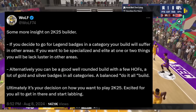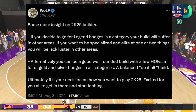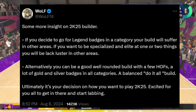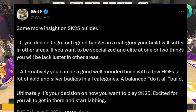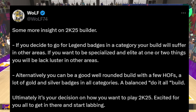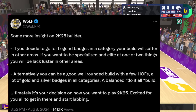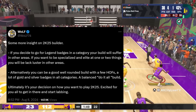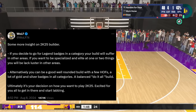I'd like to reference this post from Wolf with some more insight on 2K25's builder. Wolf says: if you decide to go for Legend badges in any particular category, your build will suffer in other areas. Basically, if you want to be specialized and elite at one or two things, you'll be lackluster at a bunch of other things. Alternatively, you don't have to chase Legend badges — you can be a good well-rounded build with a few Hall of Fames and a lot of Gold and Silver badges across all categories.